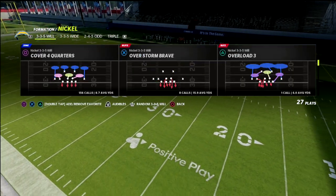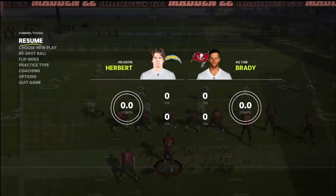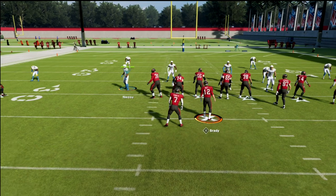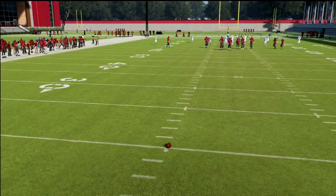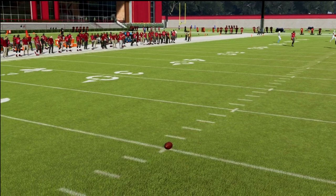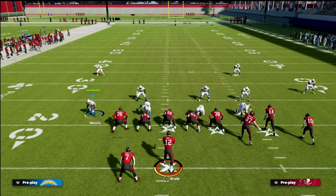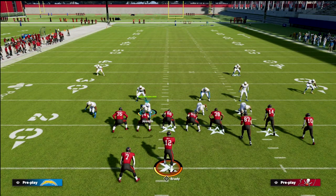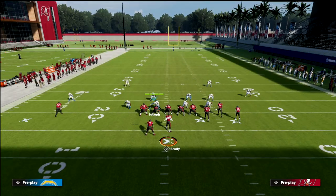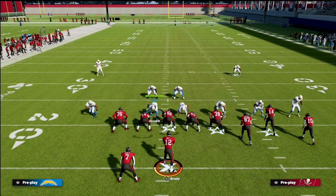The play or the coverage we're going to be talking about today is the cover six out of the nickel 335 Will. What we're going to do with this cover six is a couple little minor tweaks, but by and large, this is a fairly decent coverage in terms of how it's going to play a bunch. You can simply just pinch your defense if you want to, and what that's going to do is bring this guy in.